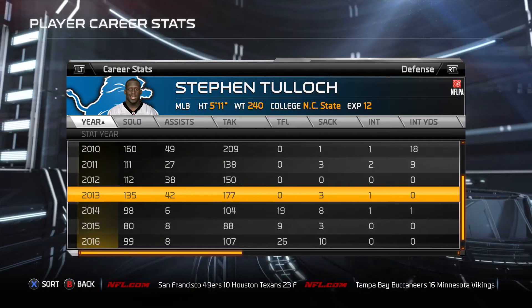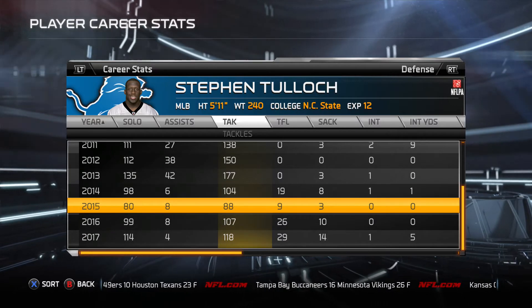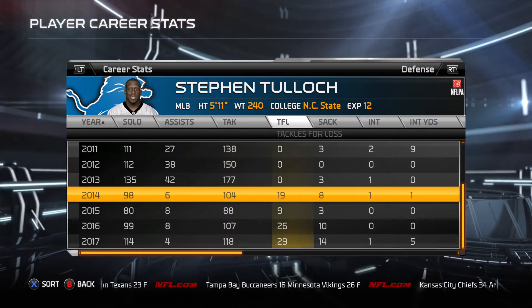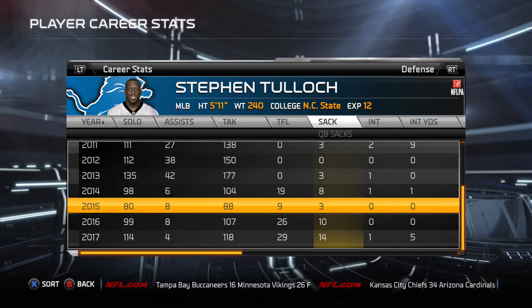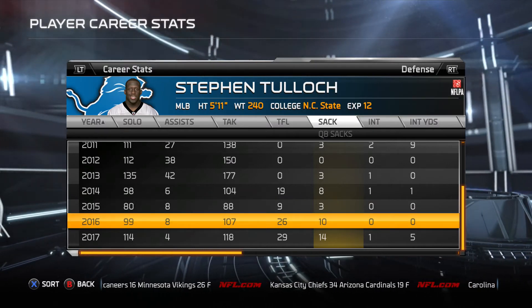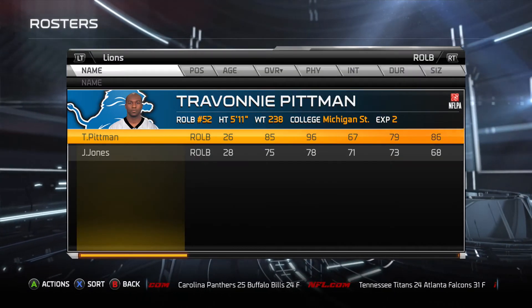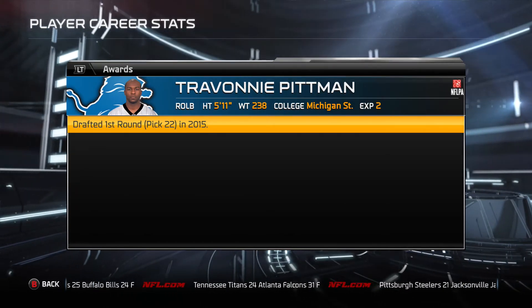Going through the linebackers — Teer Whitehead, Kyle Vannoy — both solid players for us on the left side and in the middle. Steven Tolick is another one that flourished in the 3-4 defense. You see his production on the sack totals: 8 and 3, then 10 and 14 — 29 tackles for loss and 14 sacks — with 118 tackles in his last season. Absolutely awesome, holding down the middle of that linebacking position.